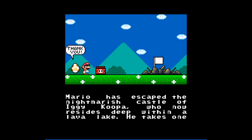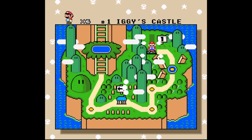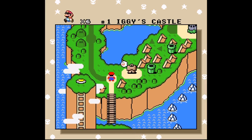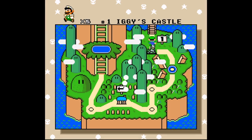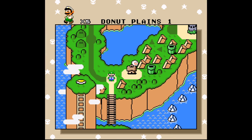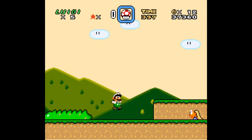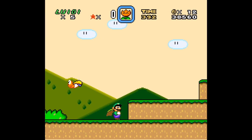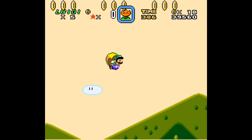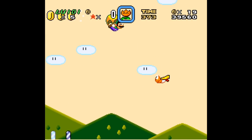Mario has escaped the nightmarish castle of Iggy Koopa, who now resides deep within a lava lake. He takes one of Yoshi's friends unable to hatch from their egg and moves on. I like the use of 'their' there — normally a plural noun, but here it's used as an androgynous pronoun because 'he or she' sounds awkward. If you say 'he or she was not able to complete their driver's exam' it still makes sense. English teachers frown upon it because 'they' is only a plural pronoun, but we can use it for someone who doesn't have a gender — like Yoshi.